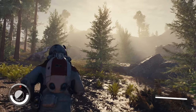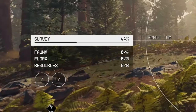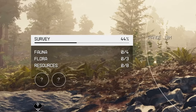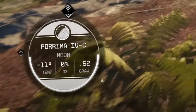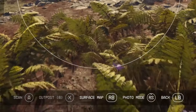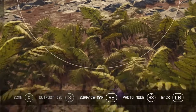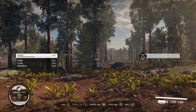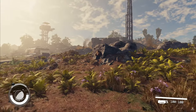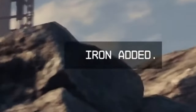The player then begins to sprint away and uses a scanner. We get to see that the survey of this planet is already 44% completed, yet we've scanned zero fauna, flora and resources. It also reveals the temperature, oxygen levels as well as gravity. We can scan, create an outpost, pull up the surface map, go into photo mode or go back. Our scanner highlights things to be scanned as well as locations we can investigate. The player discovers an abandoned mine, then uses their laser to collect some resources. Iron is added to the inventory.